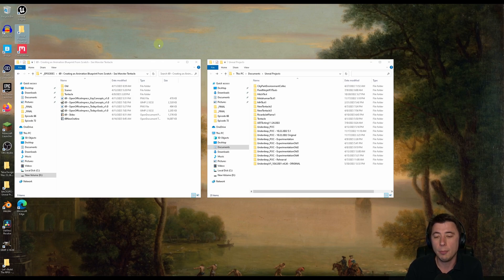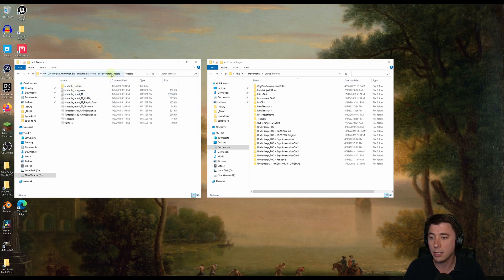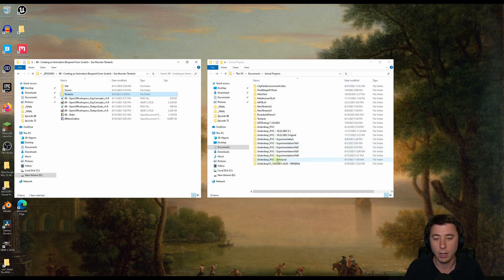We're going to start today by bringing in the files you need for the tentacle. Make sure to back up your projects — I do this at the end or start of every episode. That way, when inevitably something goes wrong or Unreal Engine crashes, the worst case is I'm only an episode out of date. When you download the tentacle files linked in the description, you'll get a folder called tentacle — roughly about 90 megabytes. You need to find your Unreal Projects folder, and we're going to put this into your project's content folder.